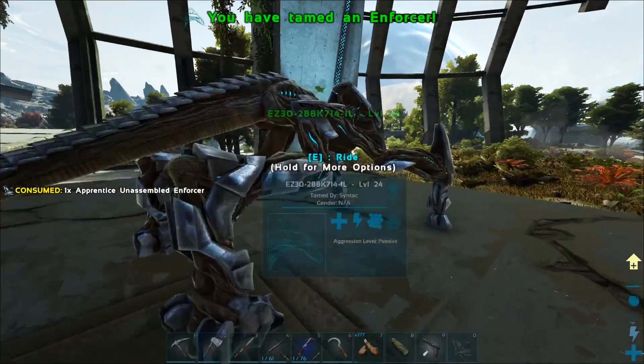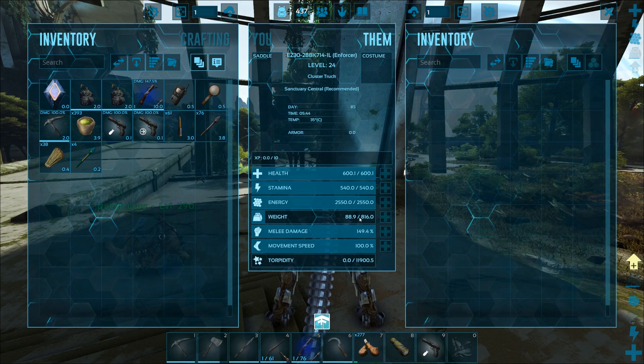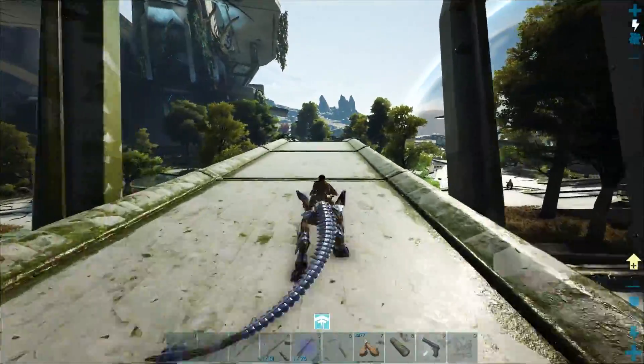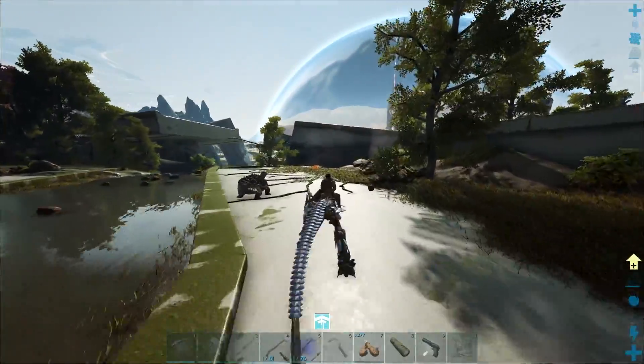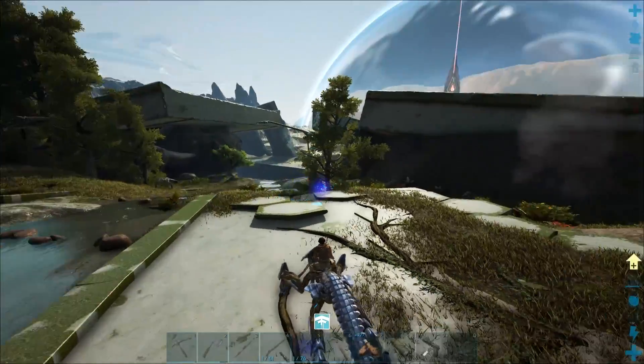This is our enforcer. You've actually got some pretty decent weight — that's actually really good. He's only got one dash though. The enforcer's dash goes up with the amount of levels they have — I think once they get past a certain level they get another one of those dash teleport things. I'm not gonna waste it yet. So we can actually harvest from these, but it's probably not the best.